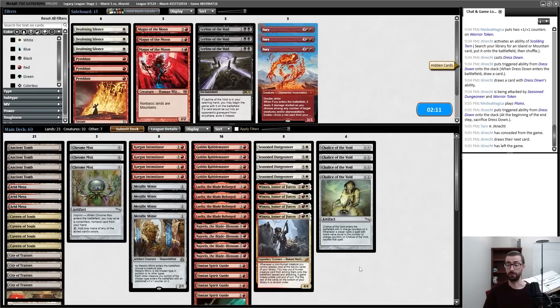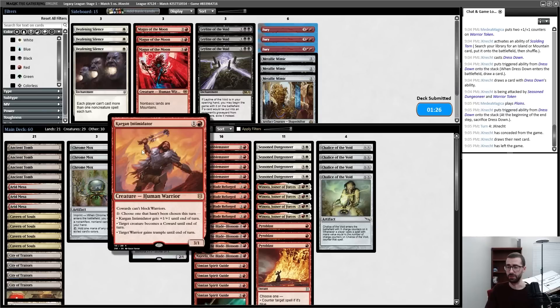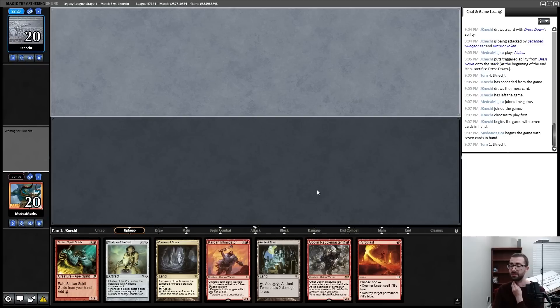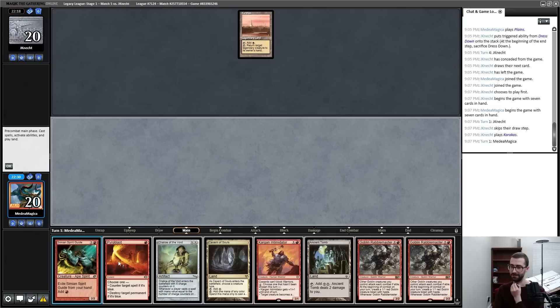My primary question — was that a random Dress Down in a control deck, or is this a Stiflenought deck? If this is a random control deck I don't mind submitting as-is; if this is a Stiflenought deck with Urza's Saga I want Magus of the Moon. Pyroblast is worth considering either way. I think I'll play a couple of these over Metallic Mimic — assuming I'm playing against a generic control deck, this attacks for three, sometimes four, and is sometimes unblockable. My hand is a keep.